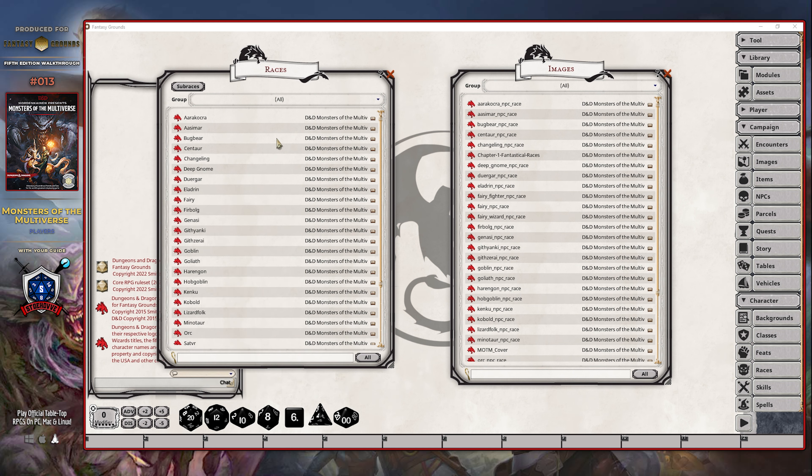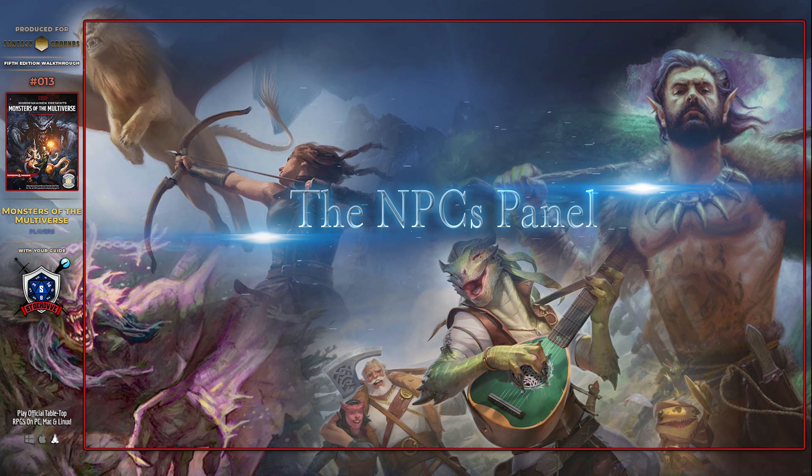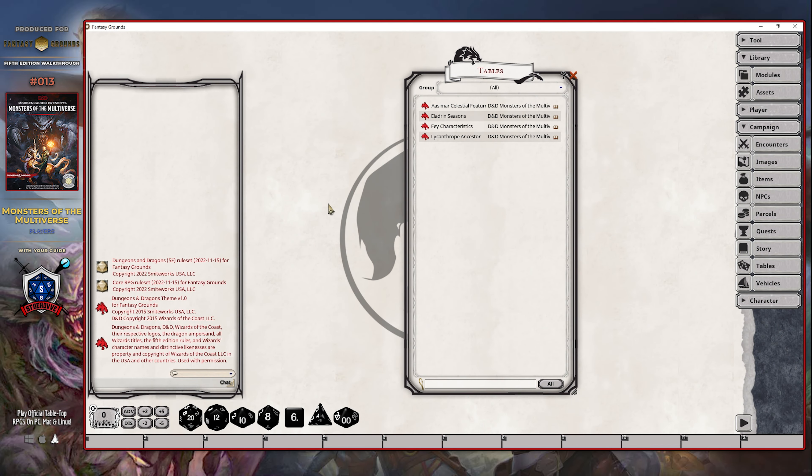This is one of the few modules that actually preloads a lot of the images that you as a player are meant to see directly in the player's module, whereas in the past, it used to be shared over directly from the Dungeon Master session. And lastly, before we look at converting a character, is the tables panel. This table panel is where you're going to find the biggest set of changes with respect to you as a player, because a huge portion of the character customization tables that were introduced by the original source material is gone.